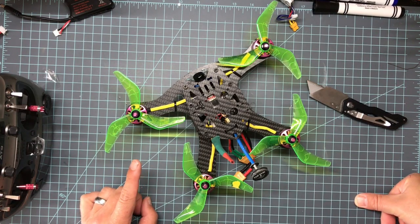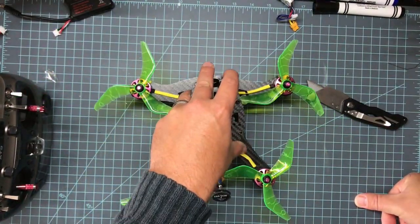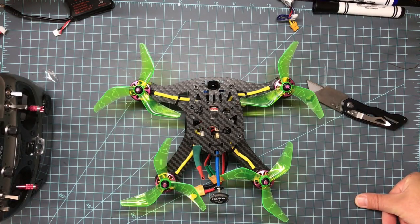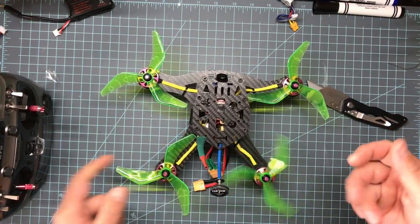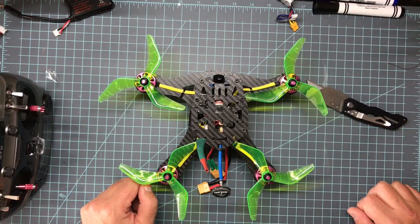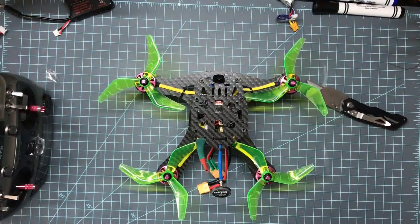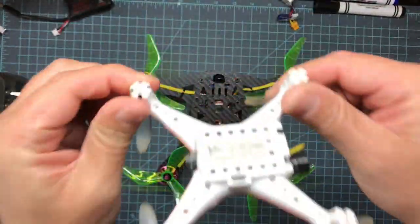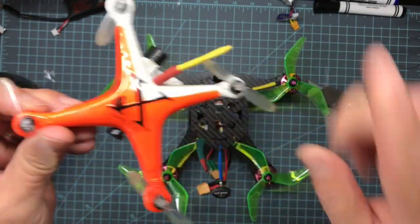I'm gonna take this quad out with my hat cam and flip it upside down — in theory you should be able to fly upside down, though it'll fly poorly. My buddy Very Gonzo brought up anti-turtle mode. I watched a video on it a while back and my original take was that if a little brushed quad flips over on your kitchen tile floor you could flip it back over. I was wrong.